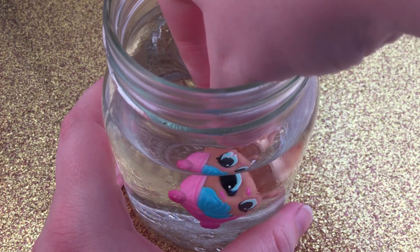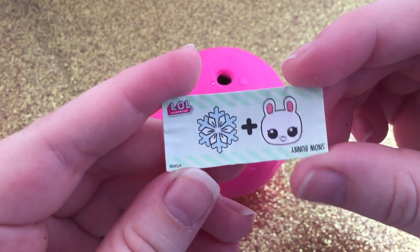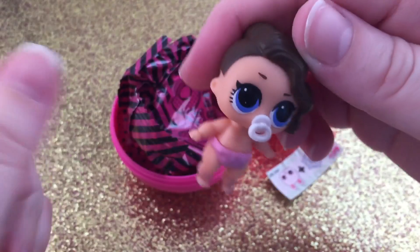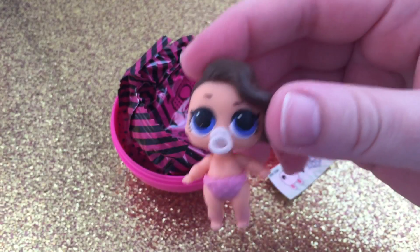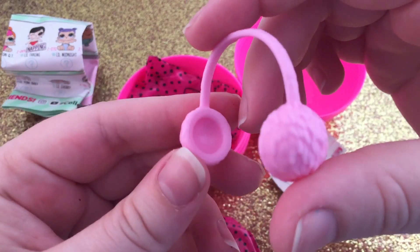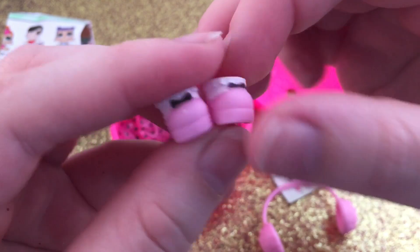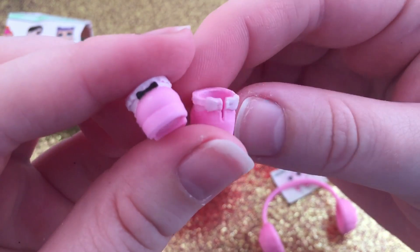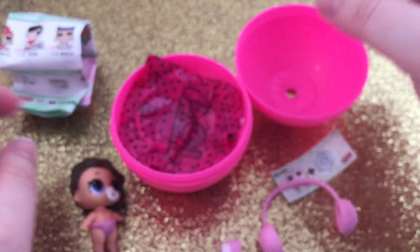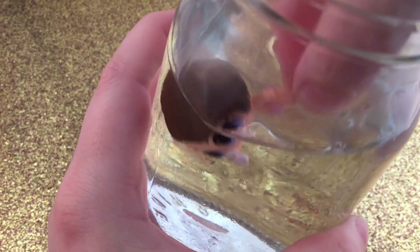For color changing, her bangs get a lot darker and the pink gets darker. The clue is Snow Bunny. Looks like we got Little Posh — so cute. She comes with little pink earmuffs and some really cute little shoes with frilly socks and little black bows — there's a bow on the back. Her diaper has little spots in the water.